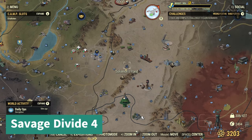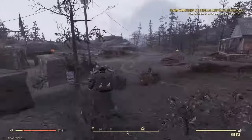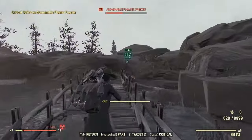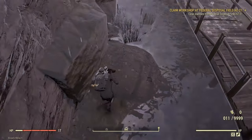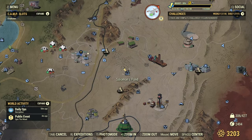For Savage Divide number four, you're going to go to Solomon's Pond and turn around. I always turn around to kill the weapon-testing enemy there. The mound is right on the outside — that one can be a little tricky to see if you don't know what's there.